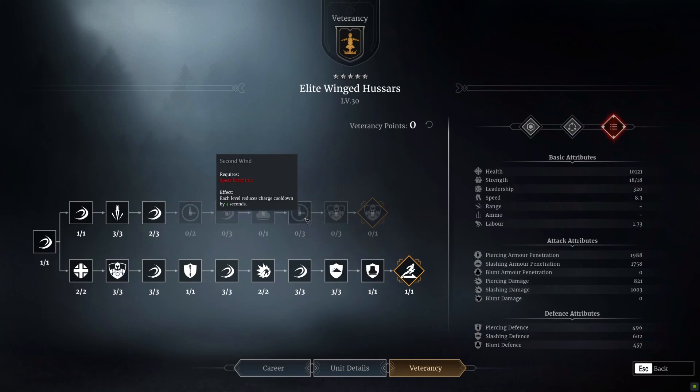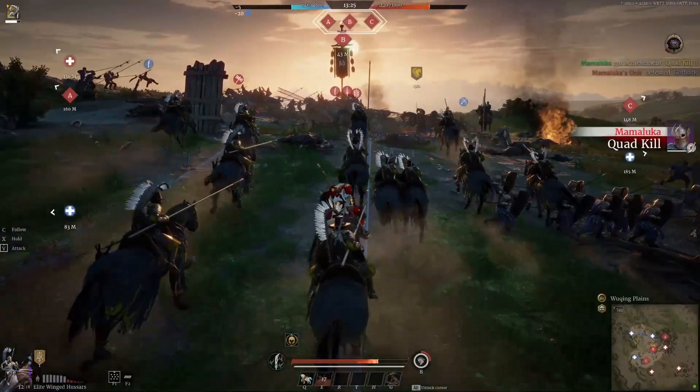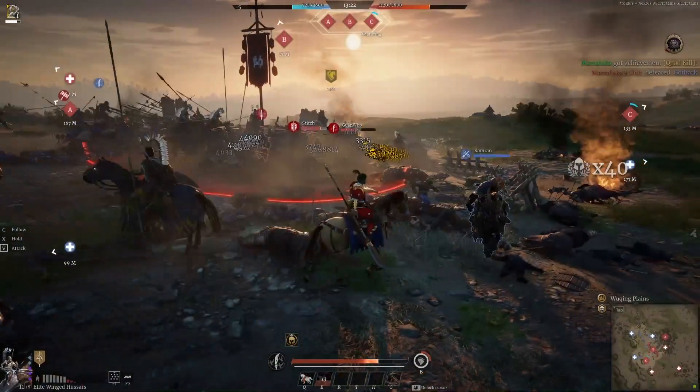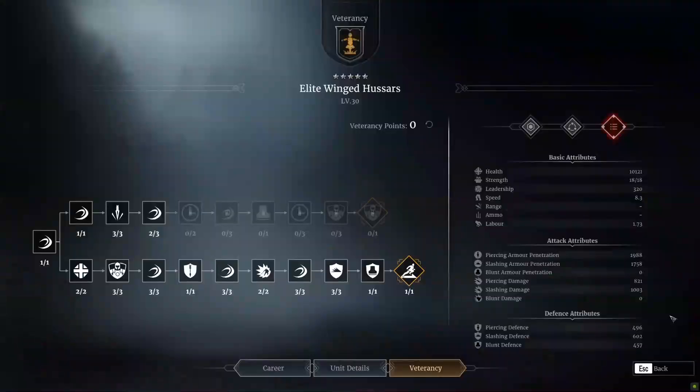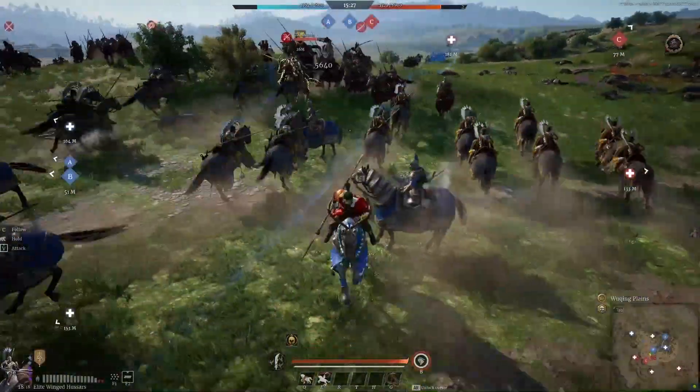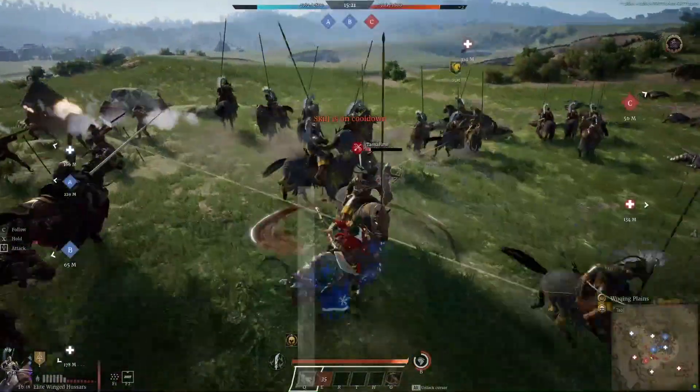The 5% charge damage increase on the top line isn't great, to be honest. The big one here is the charge cooldown reduction of 9 seconds once you get all three points — everything else you can largely do without. Going down the bottom line and then picking up the last three on the top once maxed out is the way to go. At level 30, health has gone up, damage has gone up significantly, armour has improved a little, and speed has gone up almost a full point. Health has increased by almost 3,000, which is quite big, though defences — especially blunt defence — remain fairly low compared to the Monastic Knights. Damage, however, is far greater.